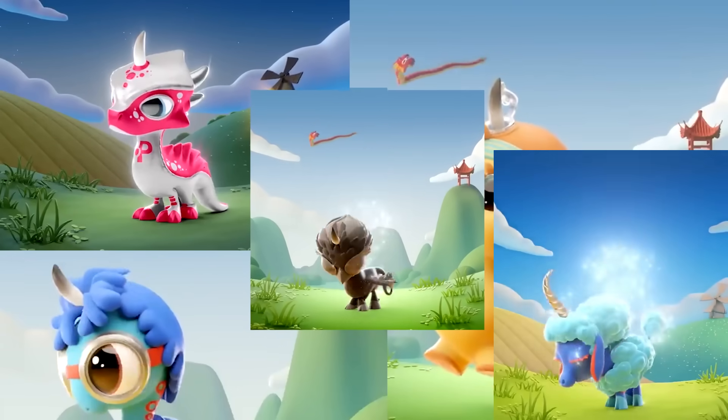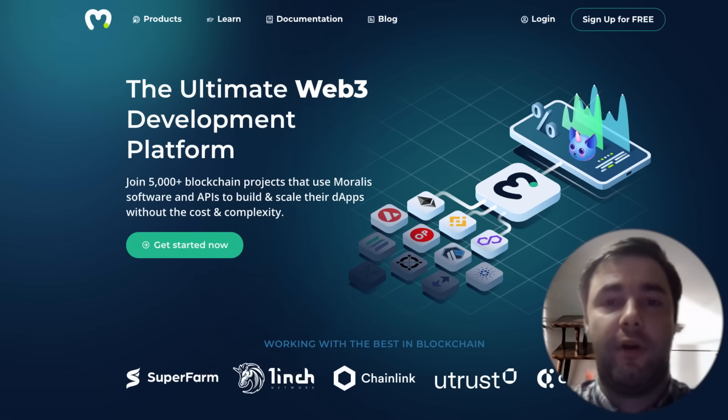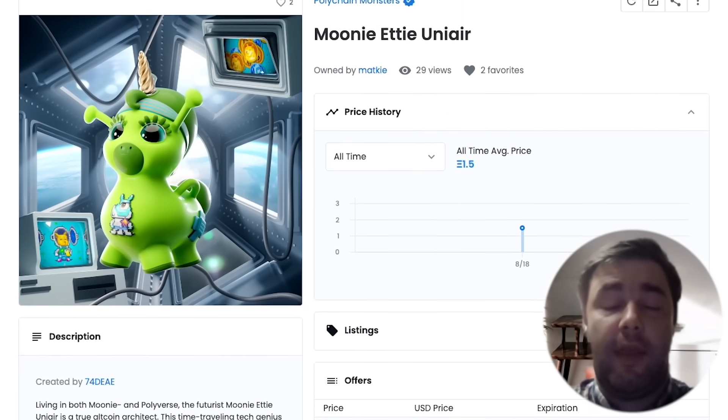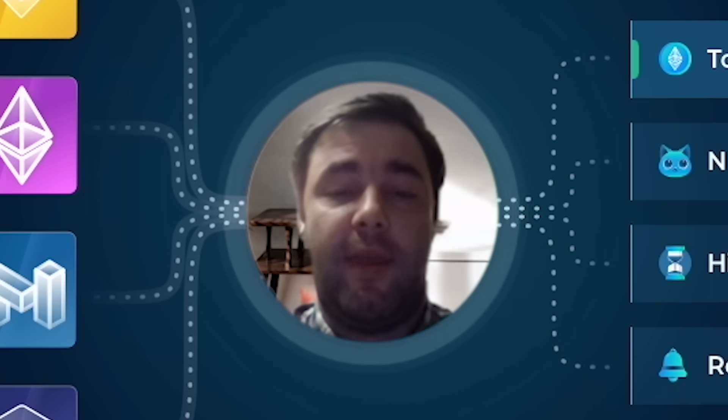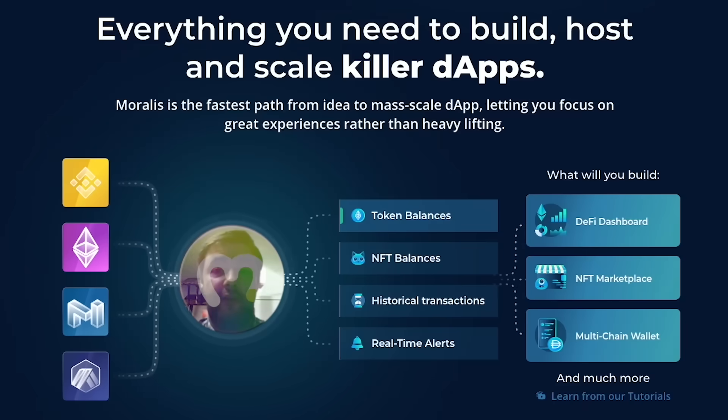Our alpha release is currently under development and it will be coming out in a few months. I chose to use Moralis because it had all of the tools that I needed for building a fully fledged NFT game using on-chain NFTs, and it gave me access to all the data I needed as well as real-time transactions to verify ownership during gameplay.